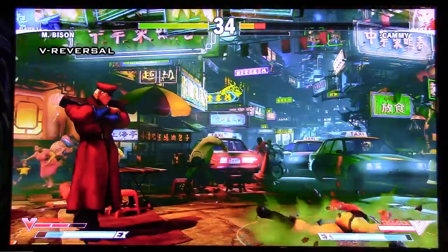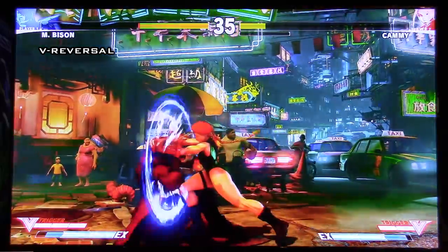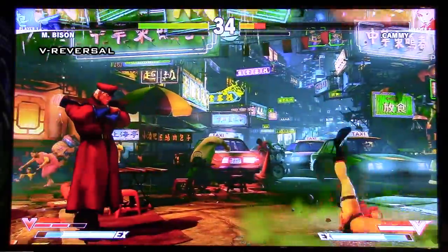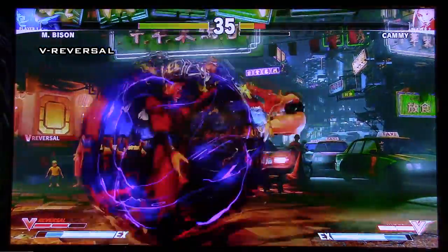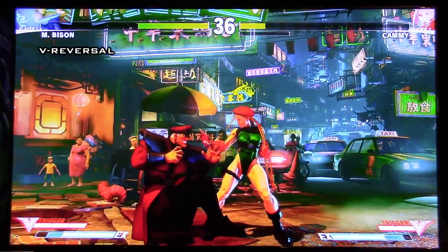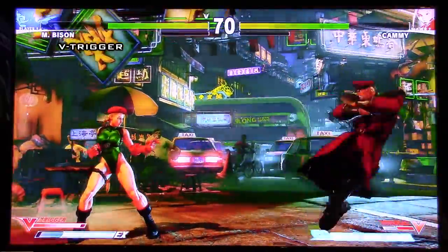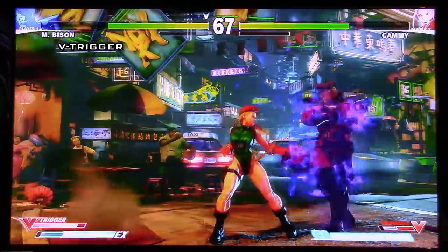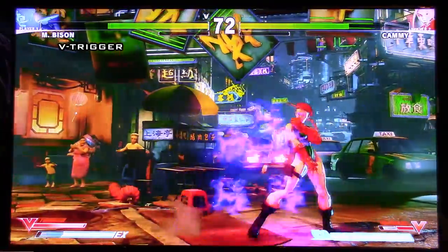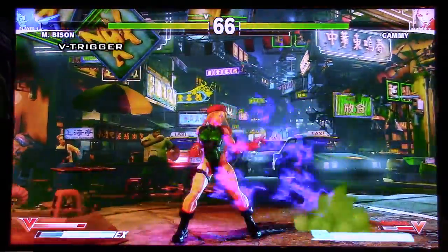Bison's V-Reversal — nothing crazy. It kind of looks like the startup of his super with the same animation. It causes a knockdown on hit. The opponent has to be pretty close. It's kind of slow on startup but the hitbox is pretty big. More or less the same as other V-Reversals. Now looking at his V-Trigger: the first thing you'll notice is that it changes his dash into short-range teleports, which really speeds up Bison — going from a slow space-controlling character to a rushdown character.